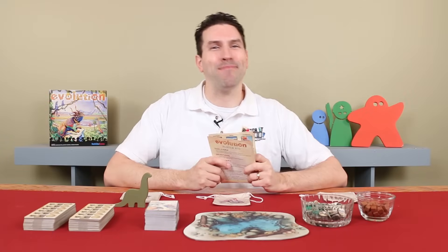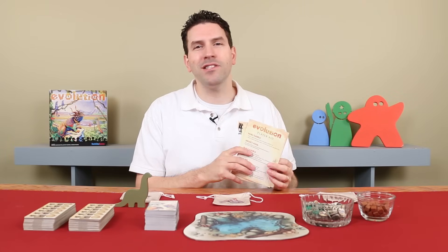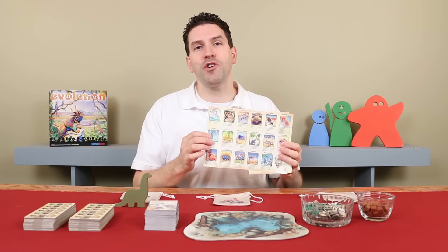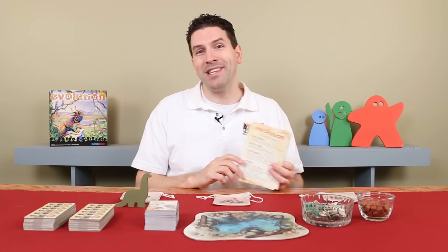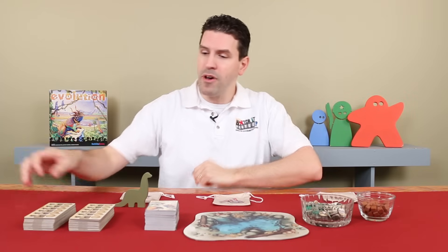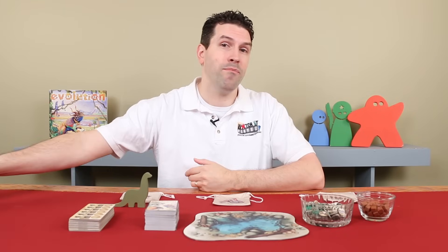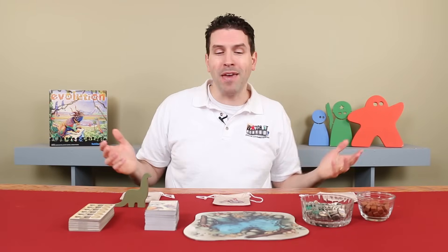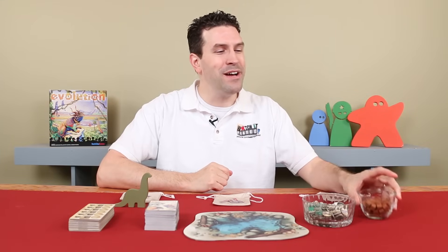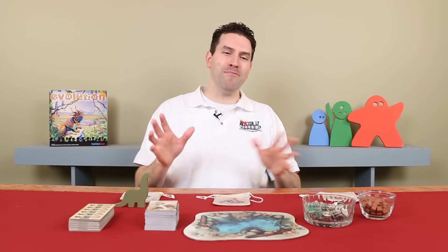And that's the setup. Now for the purposes of this video, I'm going to make a couple of small adjustments. These player aids are fantastic when you're first learning the game — they give you a quick overview of the rules and show you all of the different traits in the trait deck — but I'm not going to need these during this video, so I'll put them aside. I'm also going to remove about half of the species boards, since you generally won't need all of them unless you have more players. And to help keep things organized, I've turned the food bank into a food bowl, and I also have a glass jar here for the extra markers.